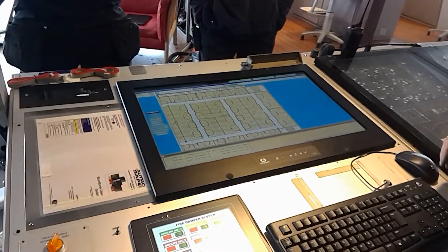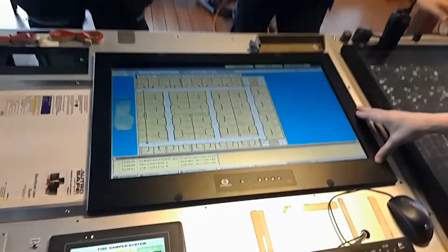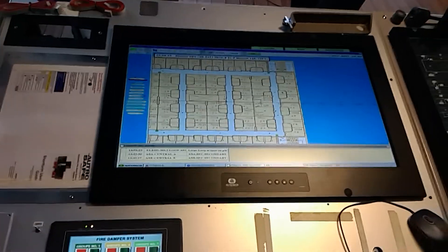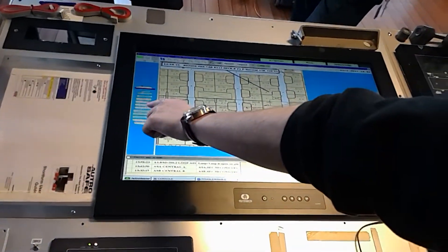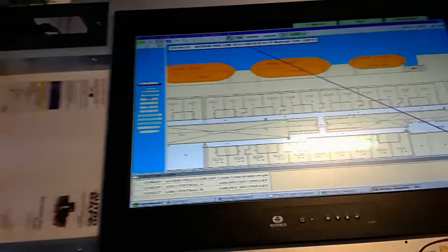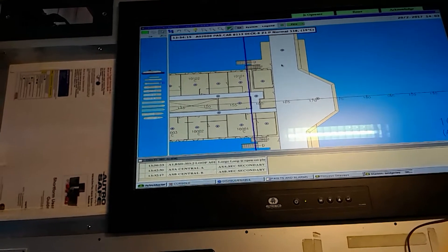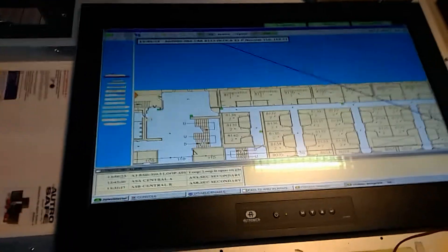You can ask questions anytime. This is the normal layout. We mostly use the mouse, not the keyboard. To move around, you can scroll with the mouse and see the blue square showing where you are in the vessel. You can also point the mouse to where you want to look — if you want to look at the bridge, just click here, and all the detectors appear in the graphics.